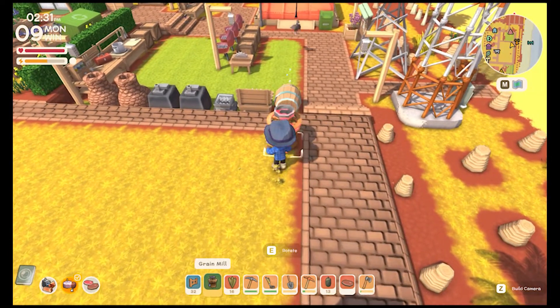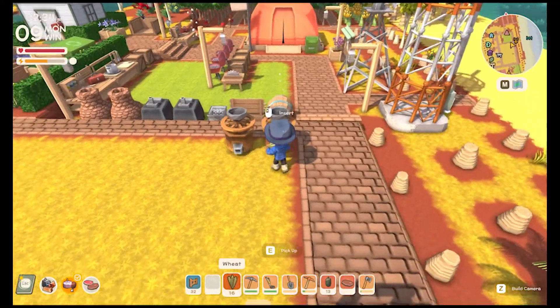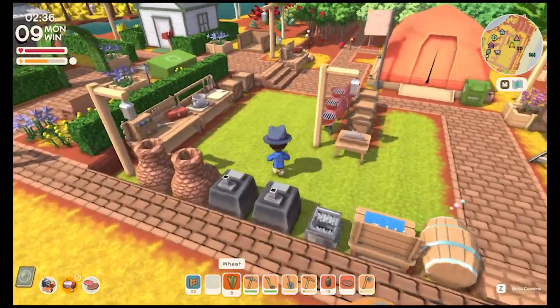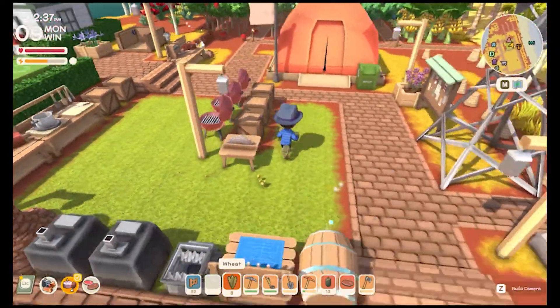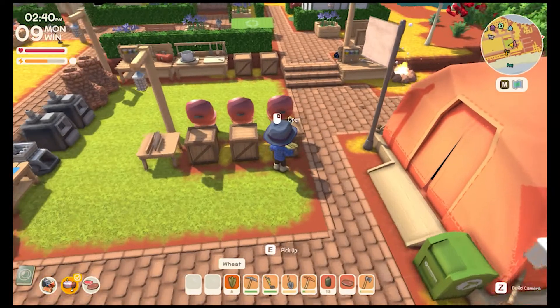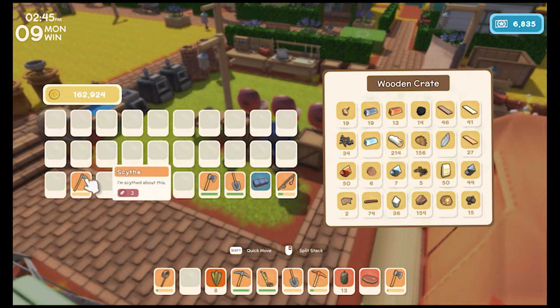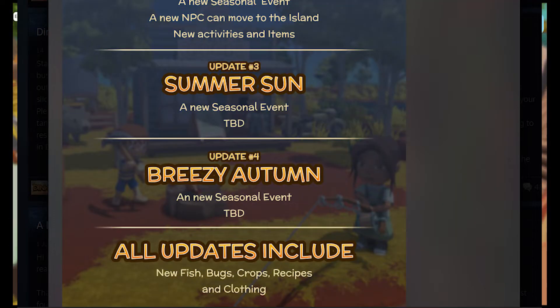His roadmap has no dates or timelines — no 'coming in autumn' or 'coming in December' — which is probably a good idea since he's just fixing bugs being reported now that lots of people are playing. It's one of the best top sellers on Steam at the moment, which is doing really well. Update three is Summer Sun — a new seasonal event and some other stuff — and update four is Breezy Autumn, another seasonal update. He's noted that all updates should include new fish, bugs, crops, recipes, and clothing.